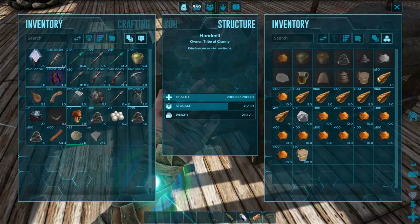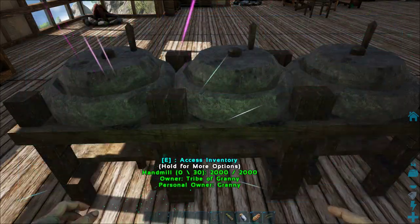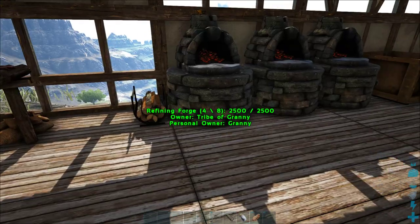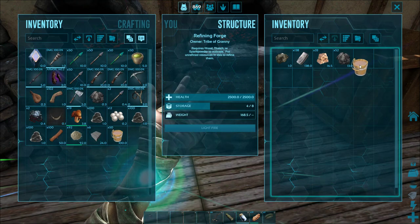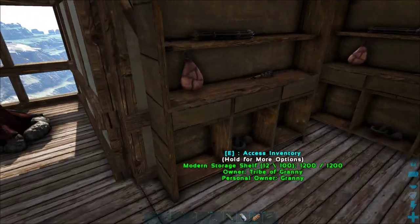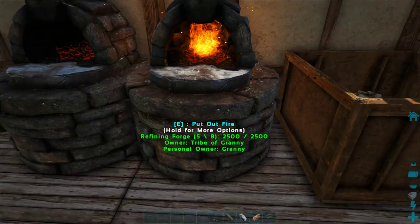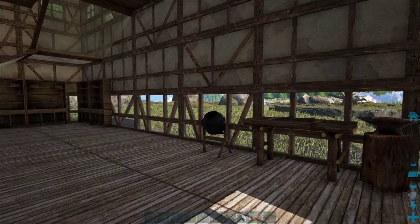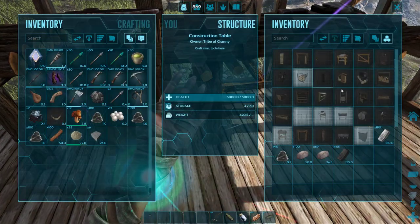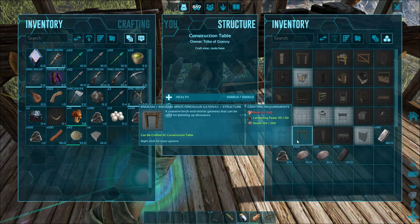I've got some clay there. Oh I can make some thingy bobbies — this goes in here doesn't it, yes. You light the fire and then you get brick, I'm sure. Yes you do, it does take a while though. Right, I have six of them. How do I make my dinosaur gate? Is that in the construction table? Is that a brick one? Yes — so I need, oh my goodness, 450 bricks!